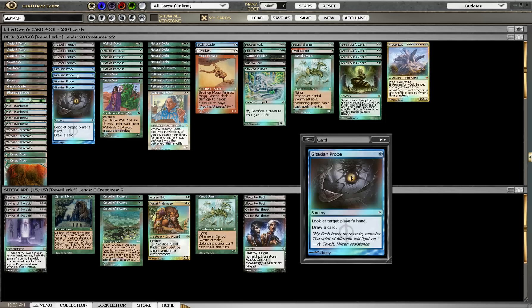Here is all of our mana-accelerating creatures. One Wall of Roots — this is just useful versus aggro decks mostly, being a big body and being able to add mana is a huge plus. Four Birds of Paradise — just a nice mana fixer, it's cheap, and it can block flying creatures if we need to. And two Tinder Walls — another Defender, and it also gives us red mana if we need to play our Mogg Fanatic.